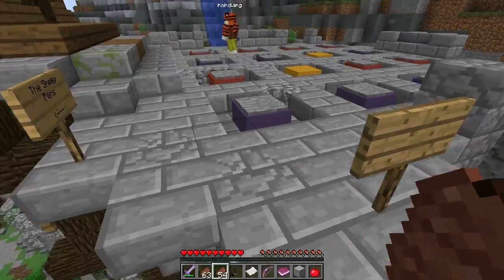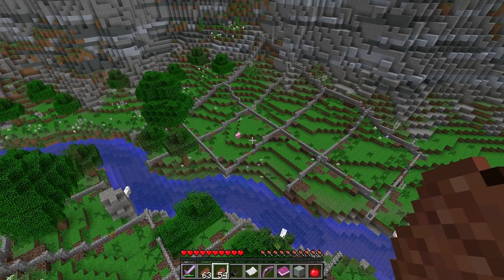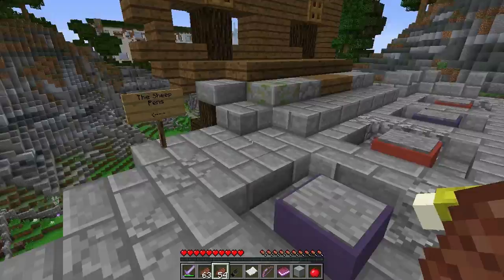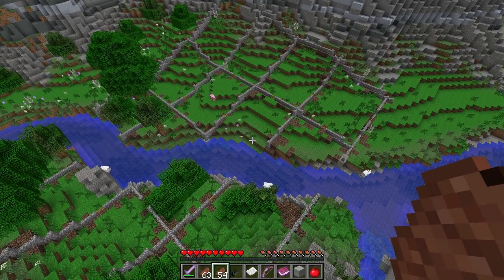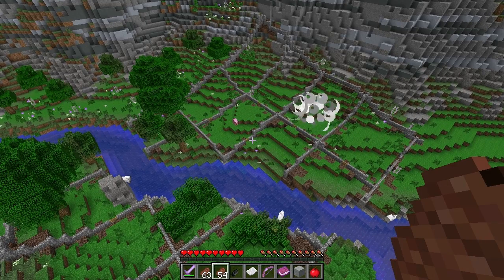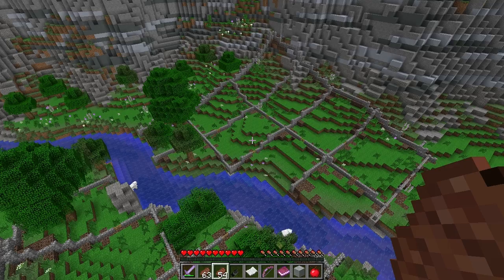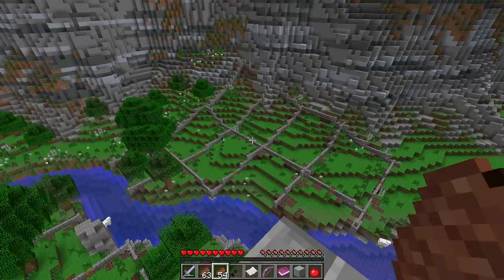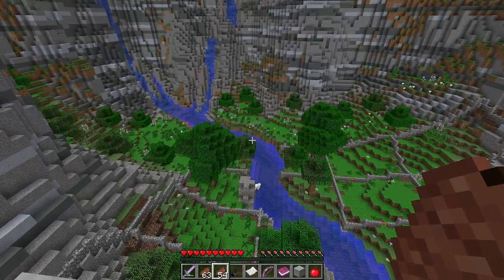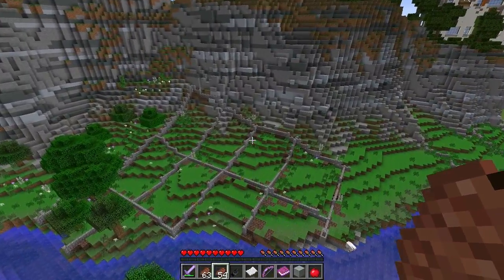They just spawned the sheep in. It's a pink color now. I'll run on all the pressure plates. There's an orange one now - they spawn in. We killed the orange one. One sheep just despawned. I think we might have to go down there and maybe spawn the sheep.